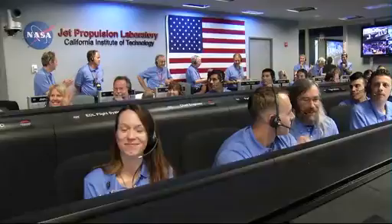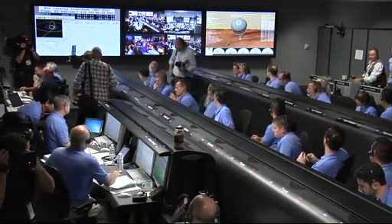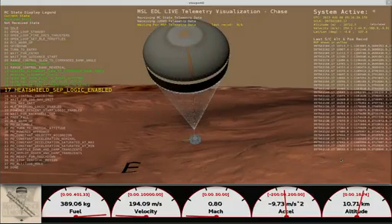Parachute deploy. Thrusters have been re-enabled. We will control our attitude on chute. We are decelerating. Wrist mode under parachute.